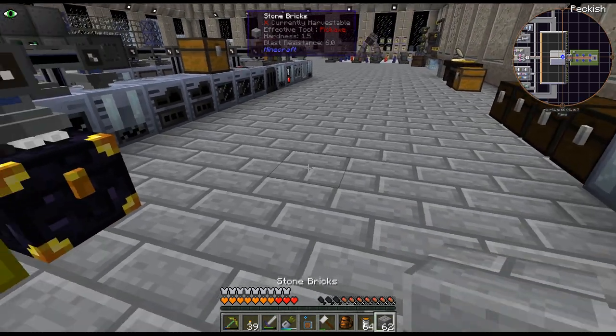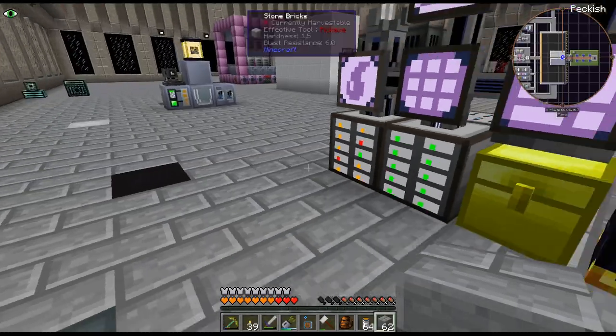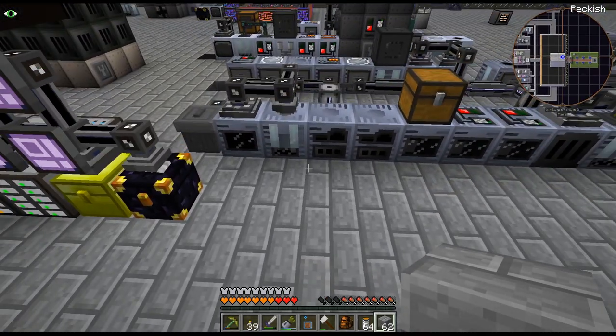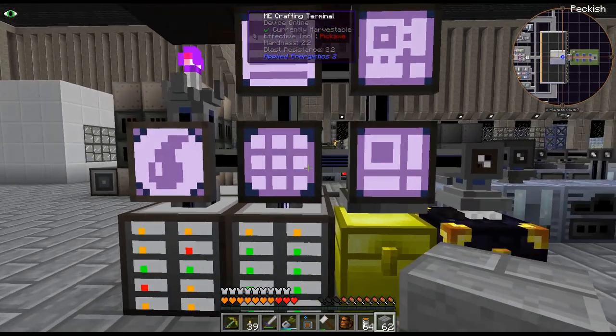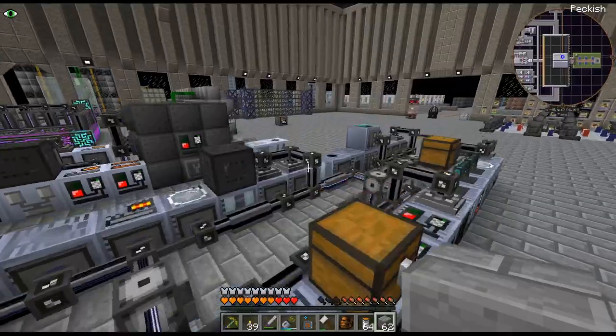I did shrink the working size of the miner — usually it's 48, I think, is the max — but I shrank it down to 16. Hopefully it just does the apatite vein; I don't really need it doing other veins. But as we can see, it is grabbing them, though it looks like it's mostly just grabbing the apatite one. We'll see.